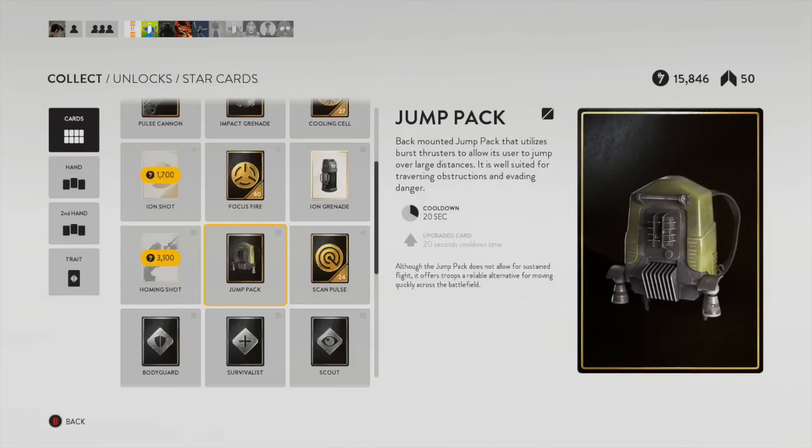Next is the Jump Pack — this is another awesome card. I use this thing all the time. It's kind of a 2-in-1 use: it's a speed boost and it gets you to higher elevations. So if you're playing on a map that's even a little bit open, you will be using the Jump Pack quite a bit. When I'm on Walker Assault this thing is almost always on cooldown — I'm just using it almost every time it's up.